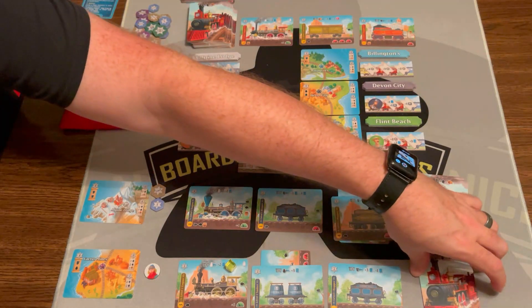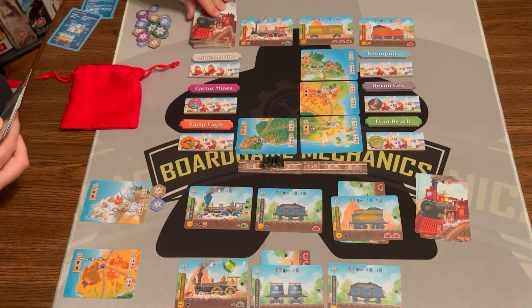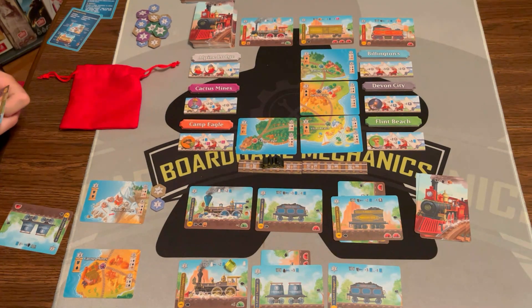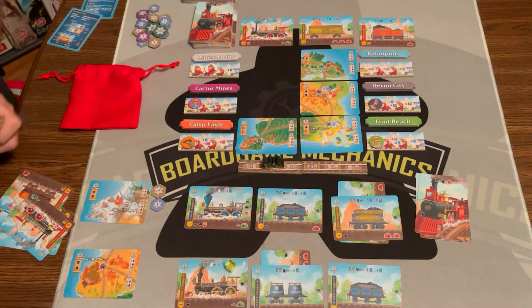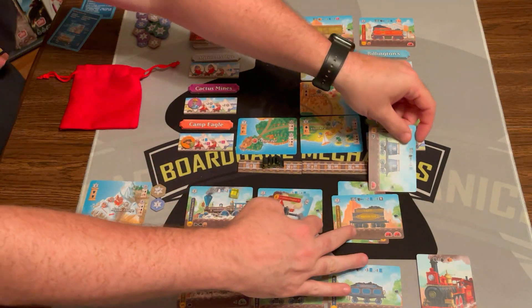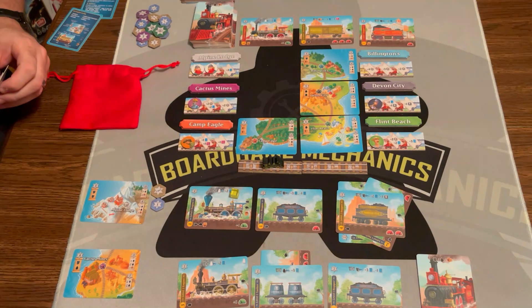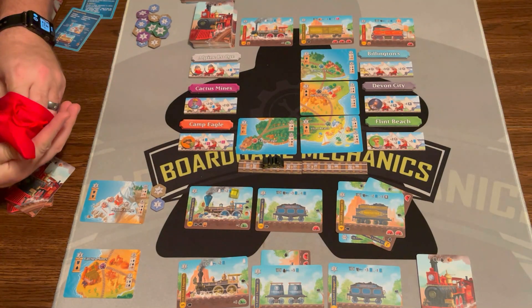Back to this player — they're going to pick up a passenger and deliver, which takes both actions and gives them four cards. Then they discard down to five. Now back to my turn — I want to load another coal. I can hold two in this hopper. I also need oil and a tanker, but instead I'm going to draw a passenger. Those are my two actions.